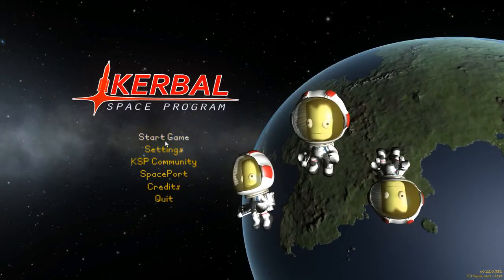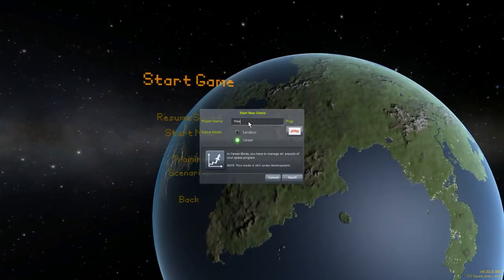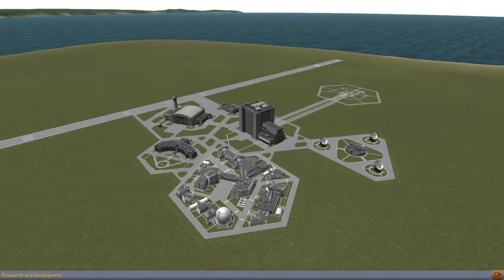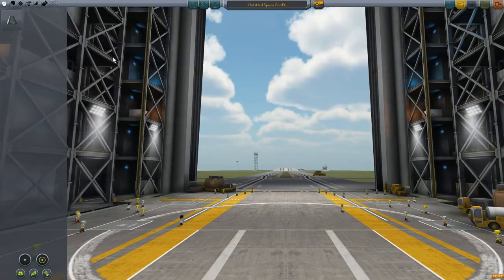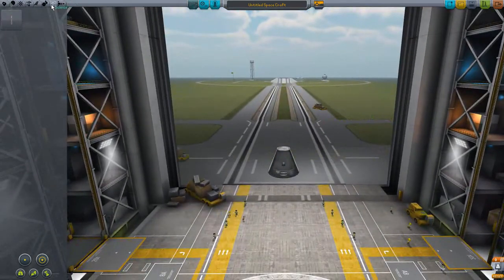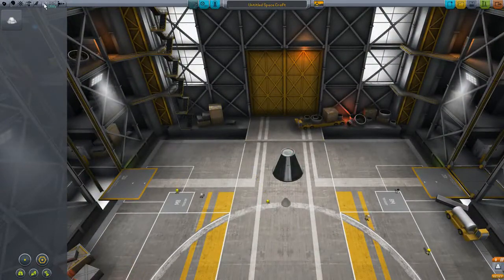Hey everybody, Fifth Horseman here playing Kerbal Space Program. This is a new series for me, and in it I have a single goal: to land a workable base on every single landable planet and moon in the entire Kerbal system. We're going to start small with a simple mission, and that mission's goal is to do science. This is version 0.22 of Kerbal Space Program.